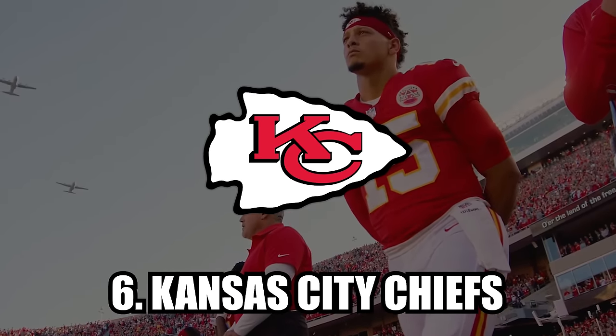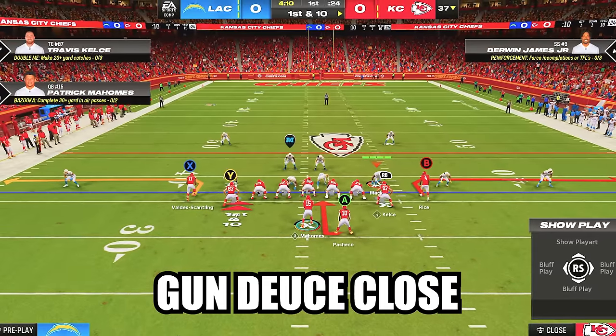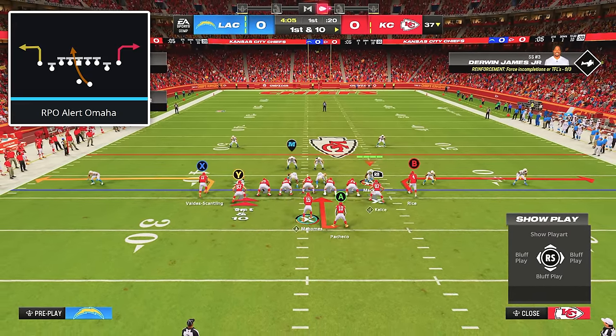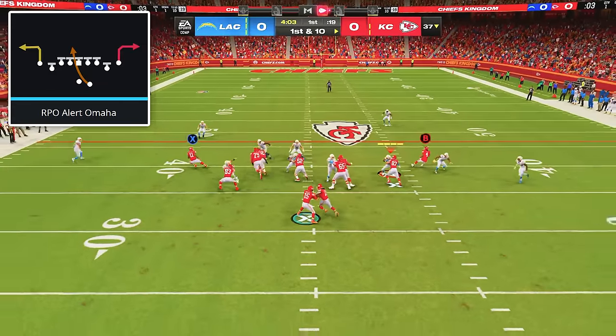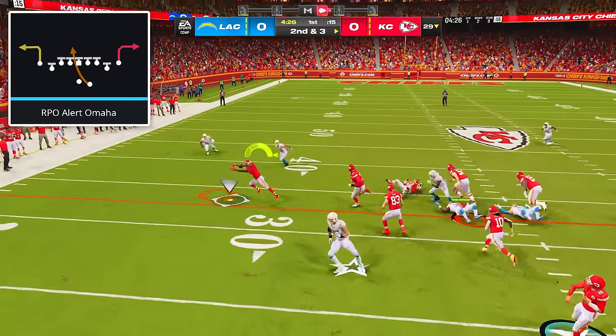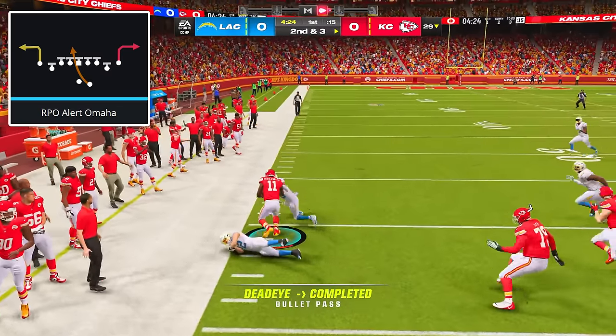At number six, we have the Chiefs playbook. Start in the formation Gun Deuce Close and make sure you're on a hash with your running back on the wide side of the field. Establish your run game using the play RPO Alert Omaha, which is an excellent inside run, but you can also zip it out to your receivers on the speedouts if they're open.